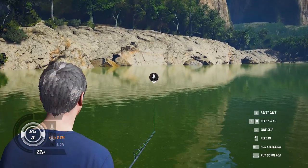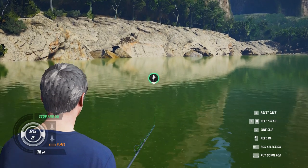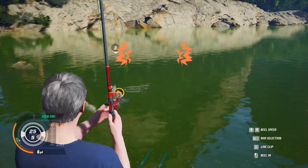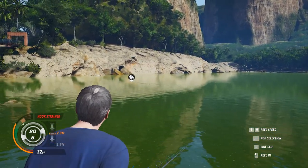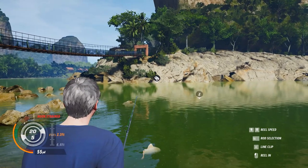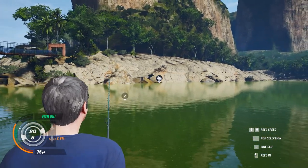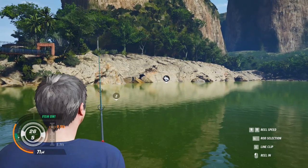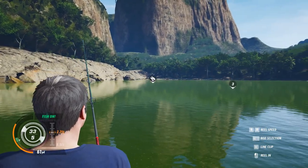Not much of a cast — I am not getting the distance with this rod, that's for sure. This is one of the newer rods. There we go, we got something that time! Whoa, okay — this guy means it! He's putting so much strain on that hook. Look at that fish — 40-pound test line and he is taking it out like it's nothing. We need to put a little more tension on him.